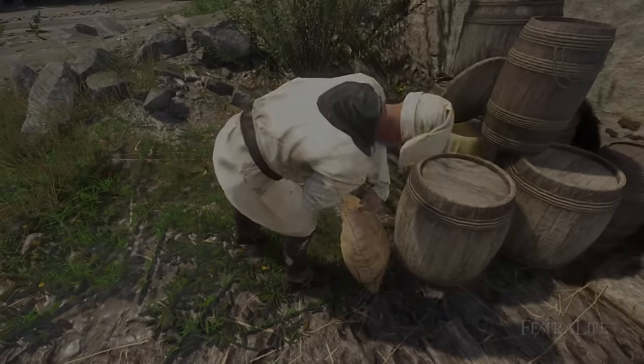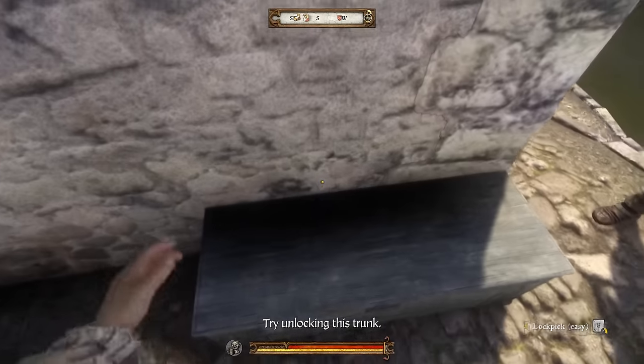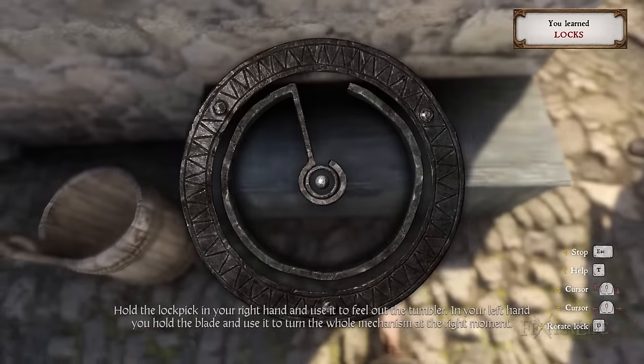You can learn how to lockpick when you meet Miller Peshik in Ratay after the prologue. He will give you the quest The Good Thief, which will require you to know how to lockpick as well as have some lockpicks in order to proceed.